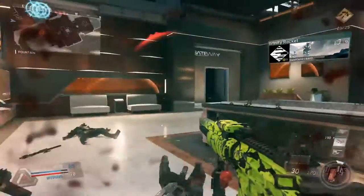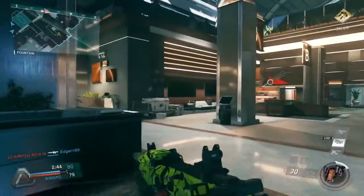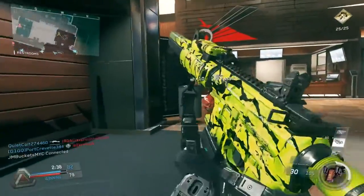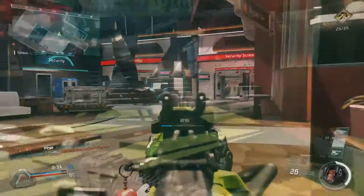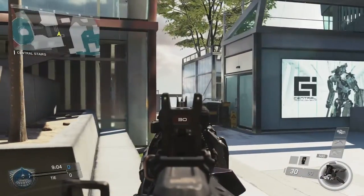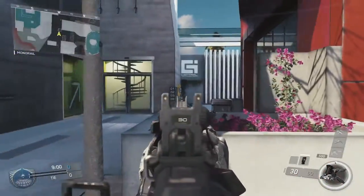You have to start using cover more effectively and create nice head glitches and lines of sight so you can put yourself in a much stronger position to get more kills and present a much smaller hitbox. A lot of the examples I saw were when I was playing the Genesis 24-7 playlist during the holidays. Around the central area of the map people would love to just run straight through and try to look down some of the hallways, which is obviously not the best way to do it.